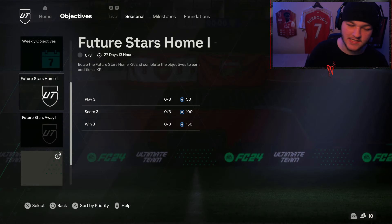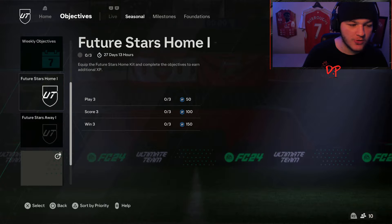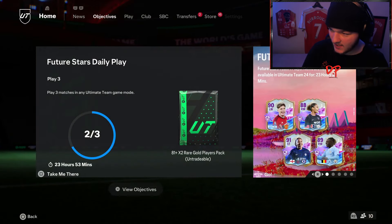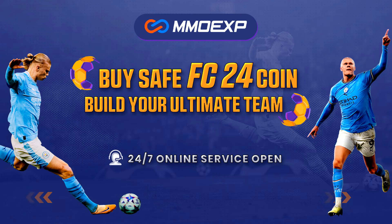EA have released new Future Stars objectives — specifically the Future Stars home and away kit objectives. The question remains for many players: how do you unlock the Future Stars home kit and away kit?